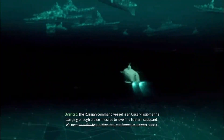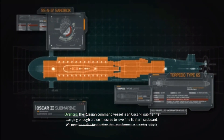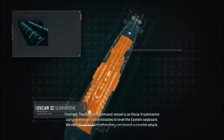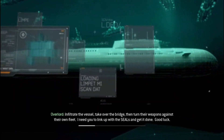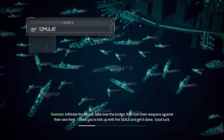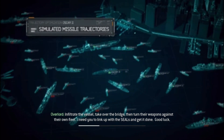What's our next target? The Russian command vessel is an Oscar II submarine carrying enough cruise missiles to level the eastern seaboard. We need to strike fast before they can launch a counterattack. Roger, what's the mission? Infiltrate the vessel, take over the bridge, then turn their weapons against their own fleet. I need you to link up with the SEALs and get it done. Good luck.